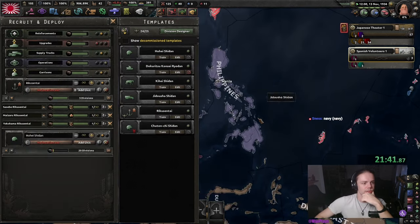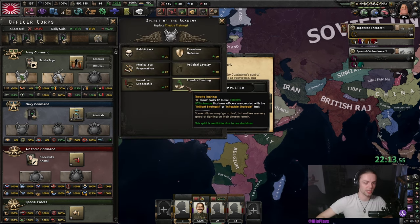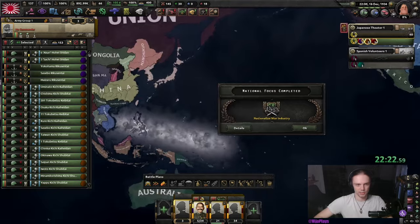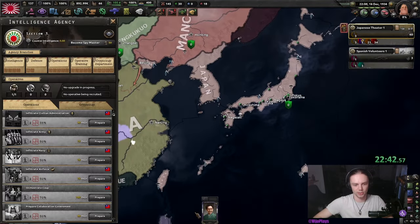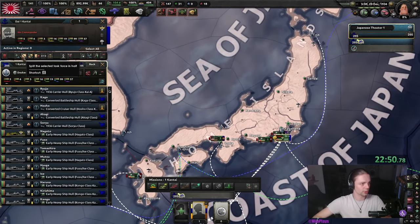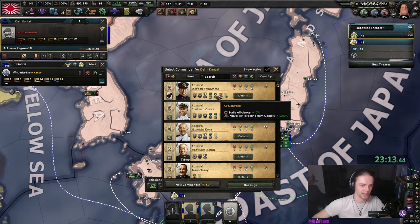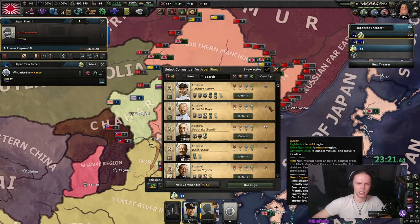Next we hire the ground support guy, deploy the marines, and get theater training — you get more terrain XP — and brilliant strategists. The brilliant strategists won't matter because we have enough generals, but the trait XP gain is very nice especially with all the mountains in China. Speaking of China, we're going to do a quiet covert network so this guy doesn't get shot. For the navy, stack it up and split off the submarines because they are slow.